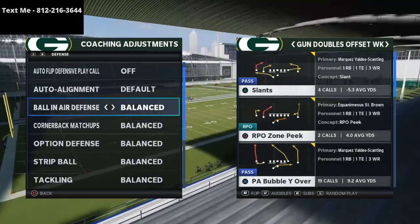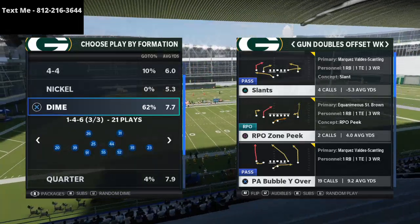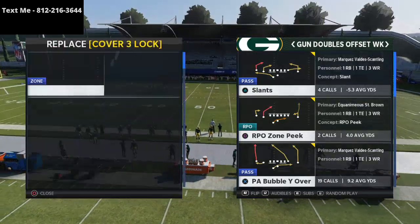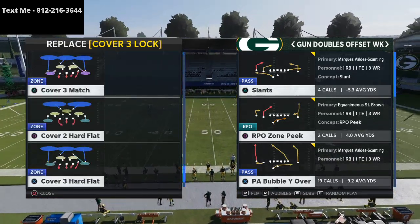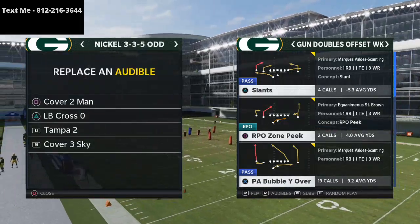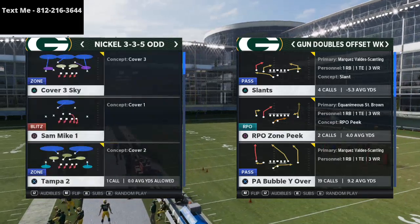I can do anything to the alignment of the defense, and we are going to work through some different coverage shells. Specifically, the one I want to talk about the most is the cover three defense. So we're going to grab a cover three and throw that into our audibles. Let's come out and do the nickel three-three-five odd, actually. So we've got cover three, cover two, and then cover four. And we'll start with the cover three.